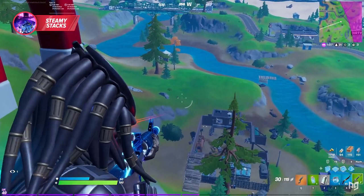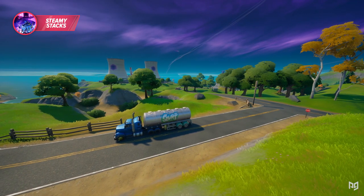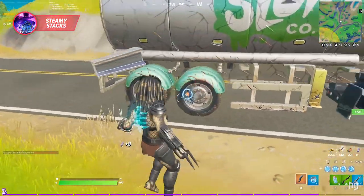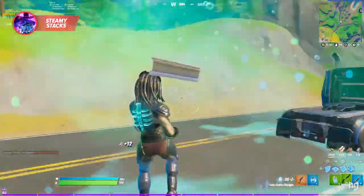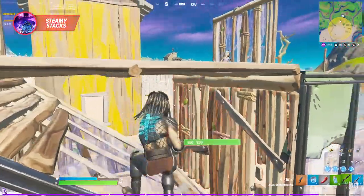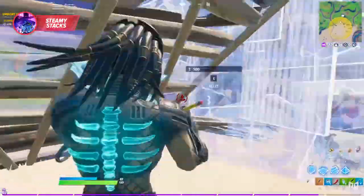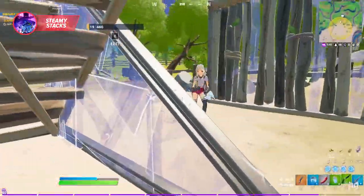On your way out, Steamy has excellent rotation options. The zip lines can take you all the way towards Retail, and the stacks can take you anywhere in the top right corner of the map. If you're feeling aggressive, you can use the stacks to hunt for players near the Orchard or take the zip line to Dirty Docks and surprise attack whoever's there. There's also a slurp truck on the road to the west, so save potions and hit that on your way out. Overall, land at Steamy for top-tier loot and rotations.